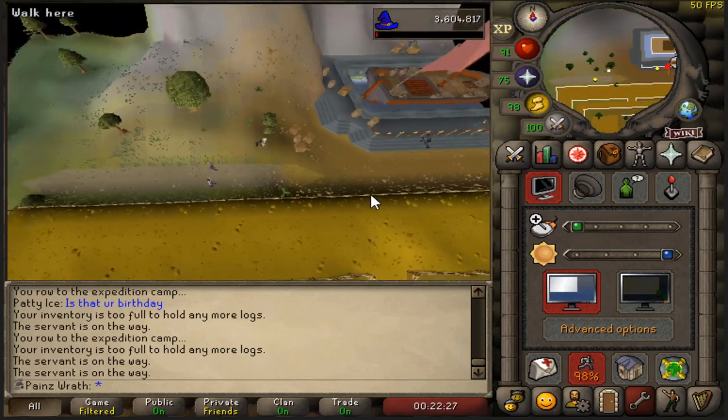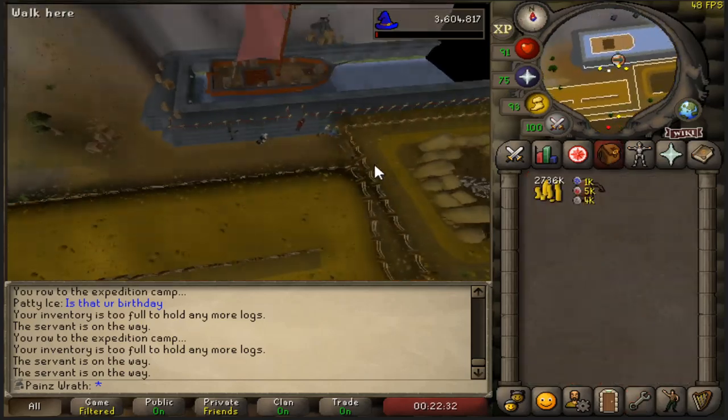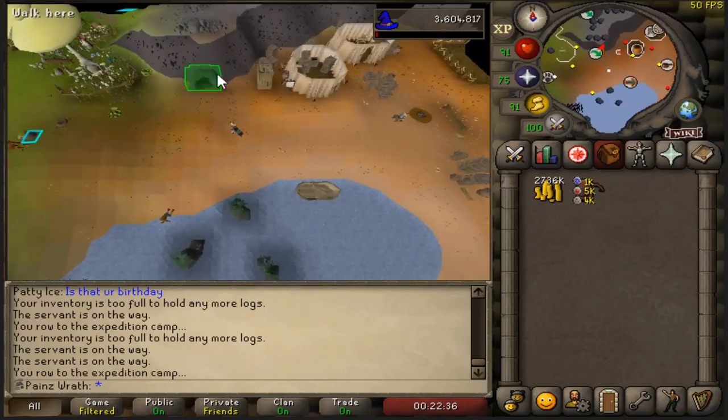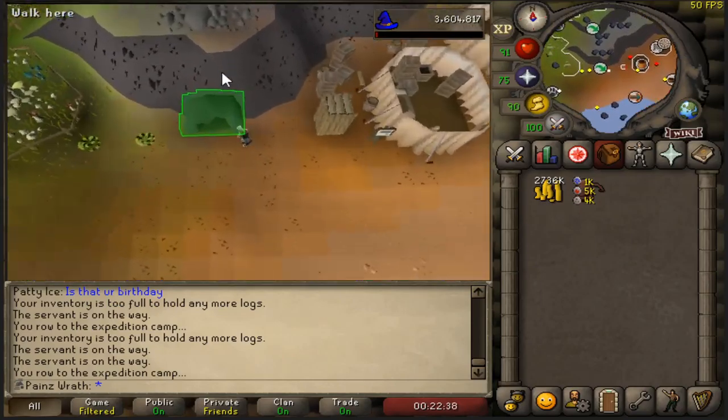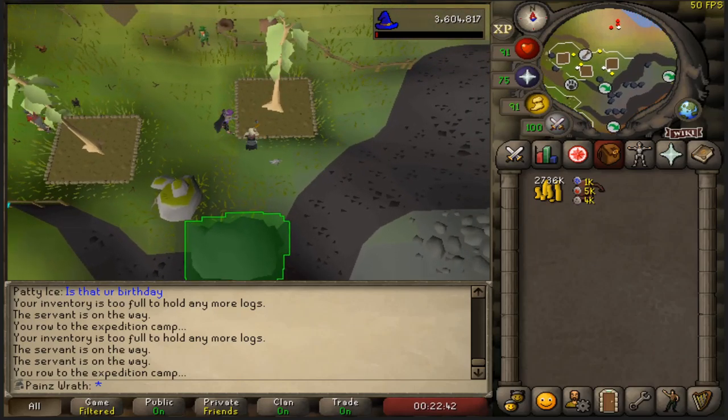And here we are. You're going to walk right back over to quick travel on the barge, and then walk right through this hole, and you're right back at the teak tree. It's a pretty quick process — it just really depends on your Woodcutting level as to how fast you actually get the logs.